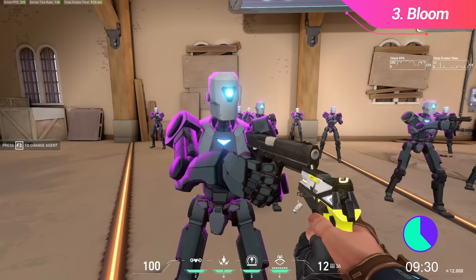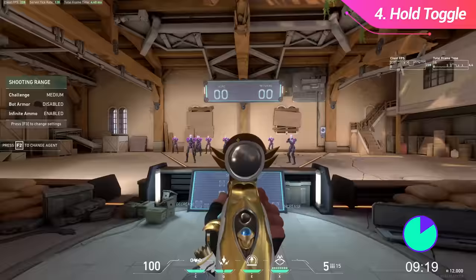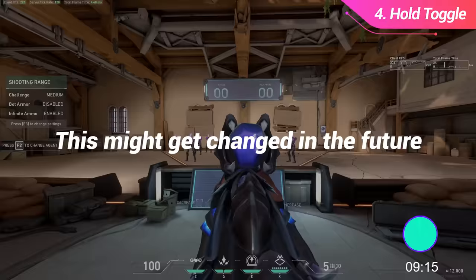I saw this one on Shroud's stream recently. The hold and toggle for aim on sniper rifles functions pretty differently. This is especially noticeable with the Operator — if you use hold instead of toggle, it actually allows you to scope in and out much more freely.